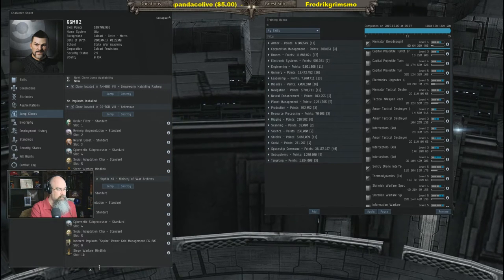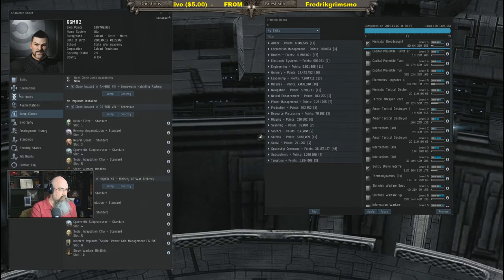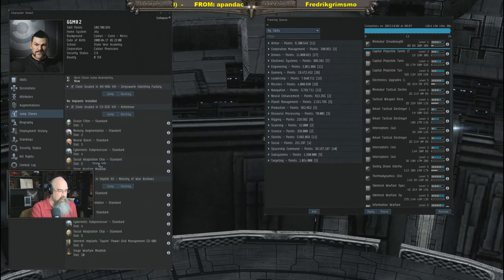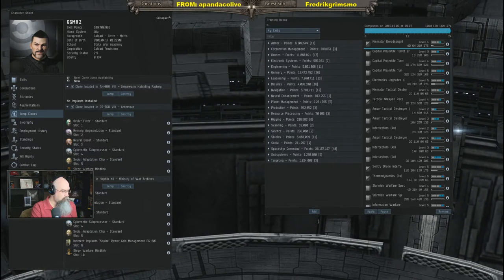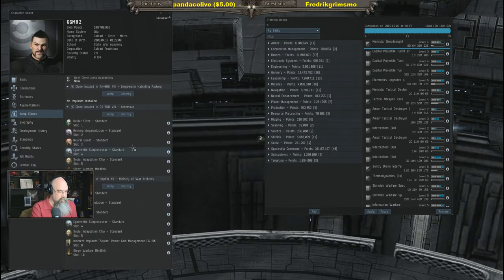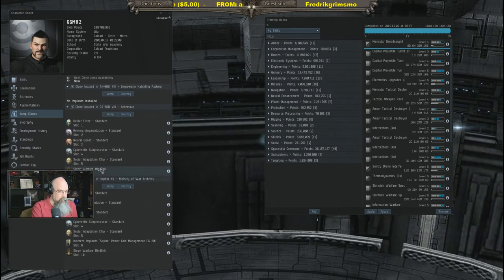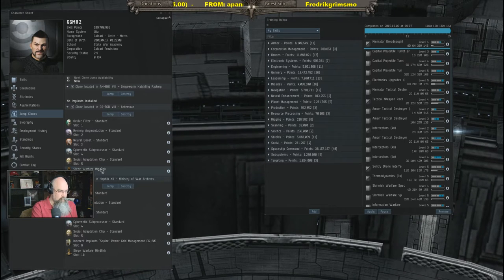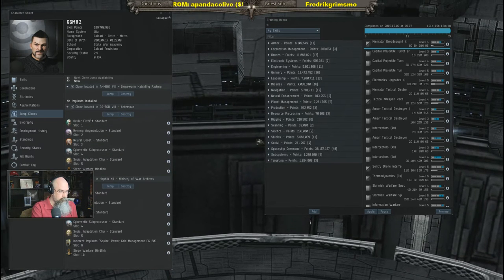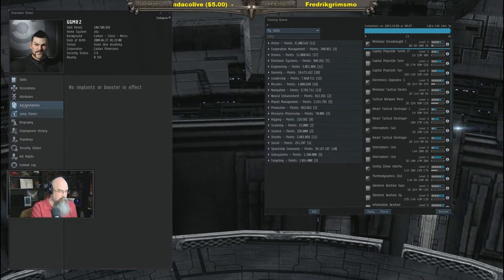The character has jump clones with implants. There are two jump clones, both with plus-four standard implants, and both also have Siege Warfare Mindlink implants. There's nothing currently in the active clone's head. No boosters either.